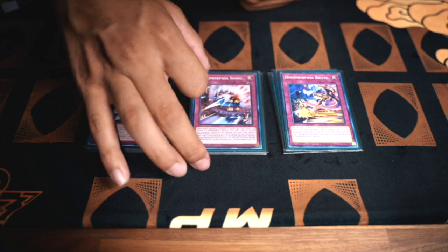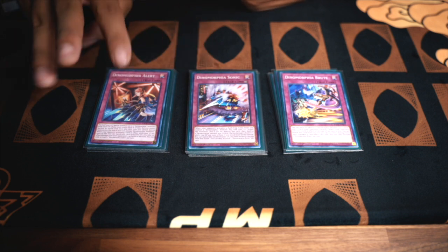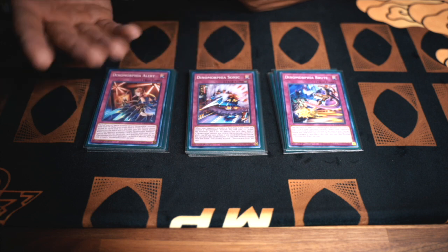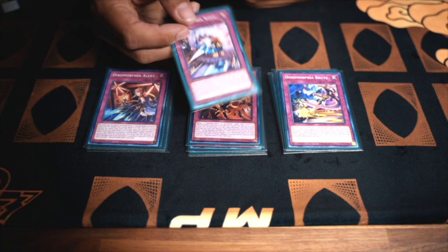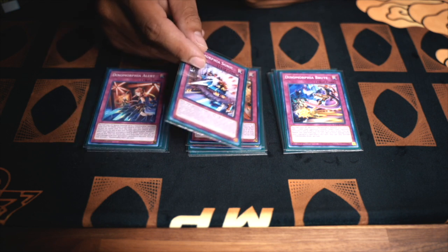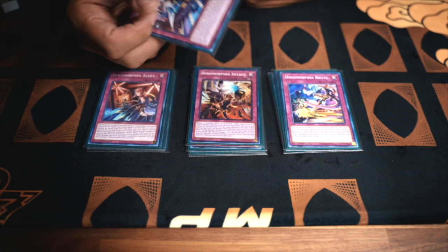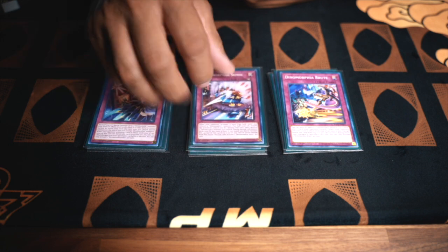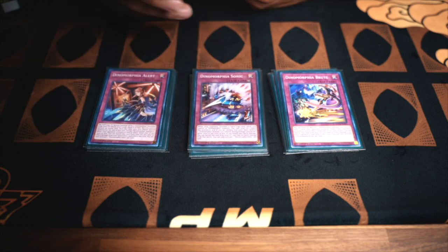Then we're doing one Sonic. The fact that this went from a three-of to a two-of to now a one-of is notable. Nine times out of ten, if I already have Thereseus or I have Diplos and I already have a full combo in hand and I normal summon Diplos, nine times out of ten I'm sending the Sonic in case they somehow out something. This will help me save myself for next turn and receiving damage.